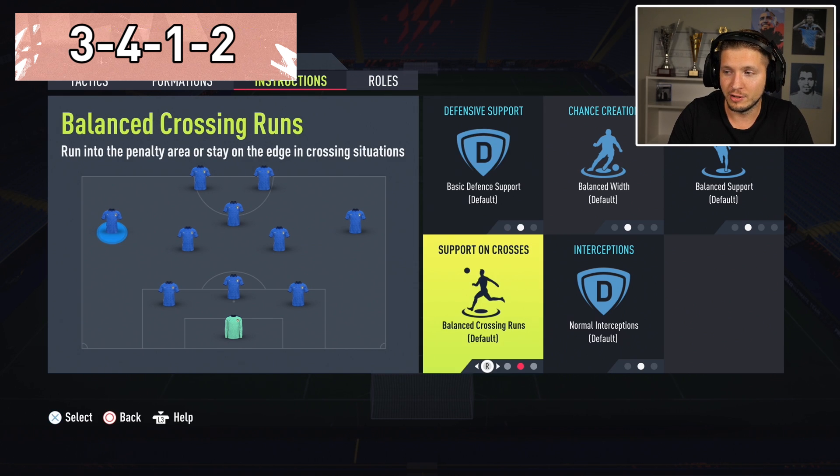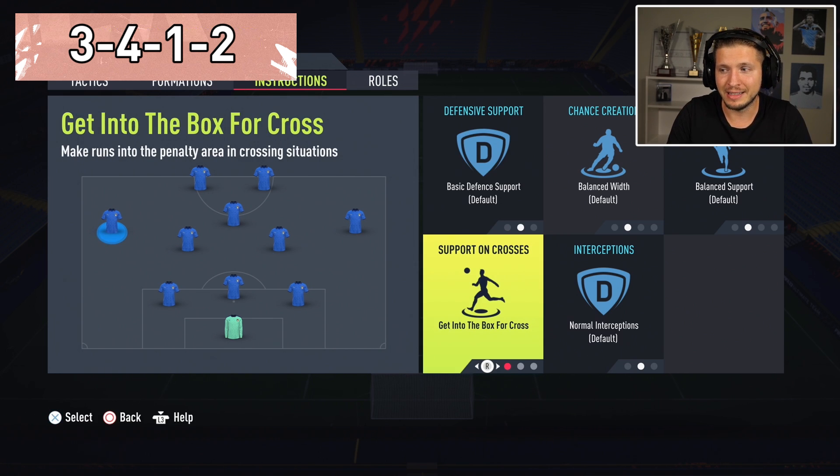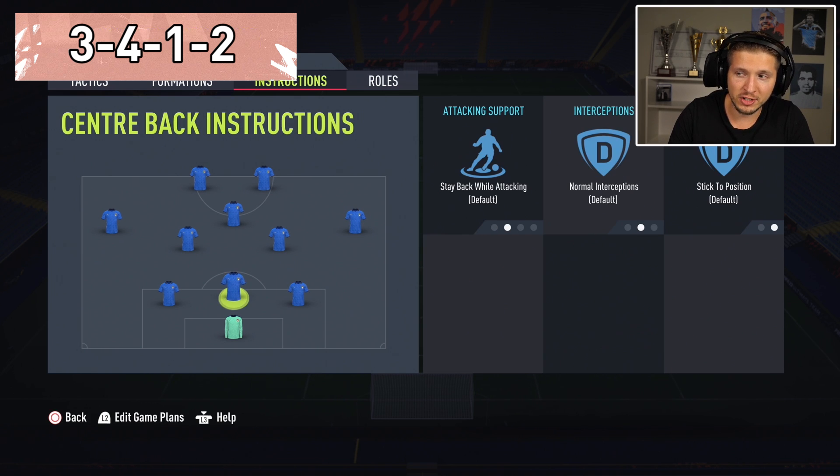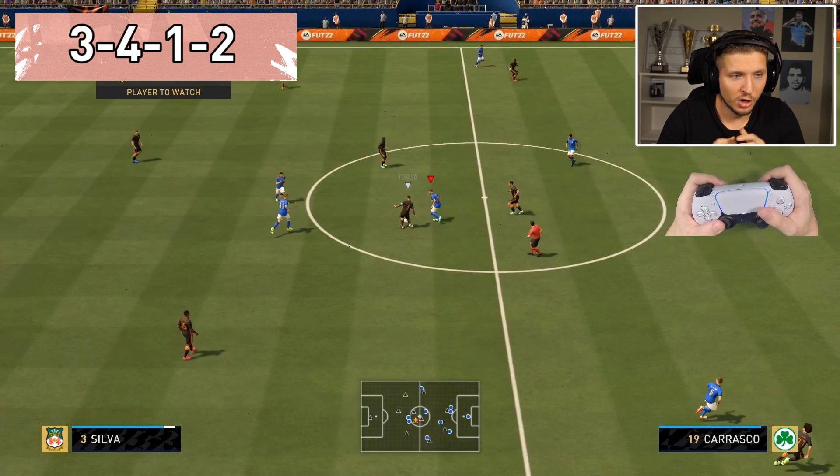For the wingers, just one thing: make them a bit more active in the gameplay — get into the box for crosses for both. Use symmetry, same for both sides, then just set the rest back to default. Less is more, keep it simple — this one is going to work out perfectly fine.